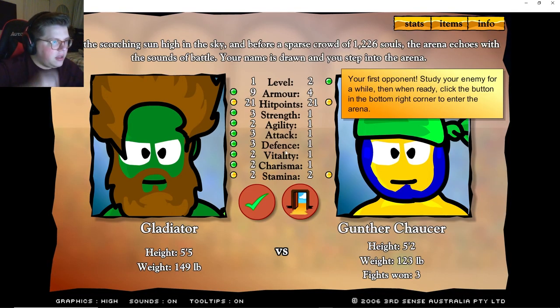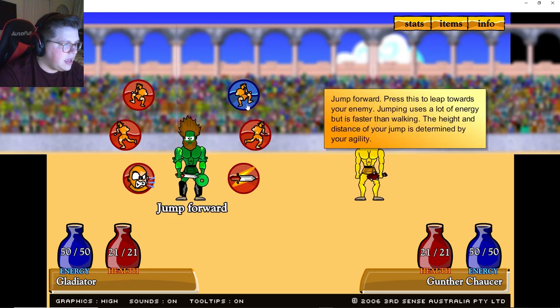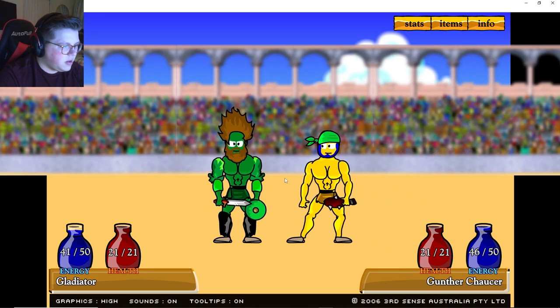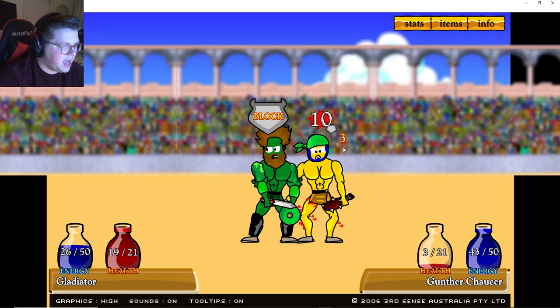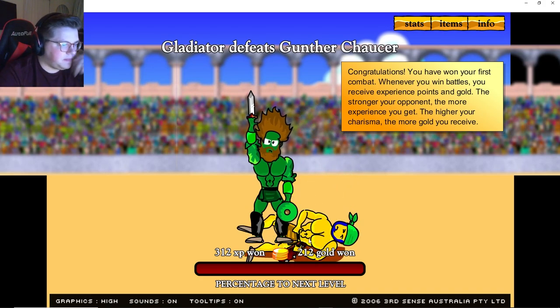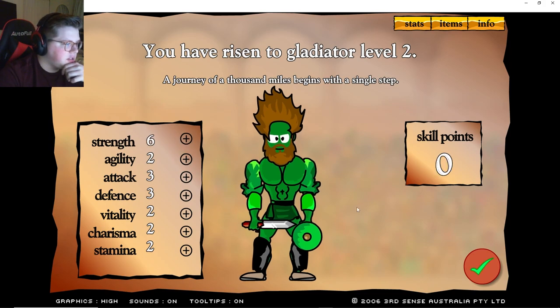Let's go ahead and enter the arena — we got some opponents. We got energy, we got our health, and we got the moves we can perform. I'm gonna jump forward, walk forward — I think I can attack from this range. Normal attack — he blocked it. Quick attack, there we go! First one defeated.